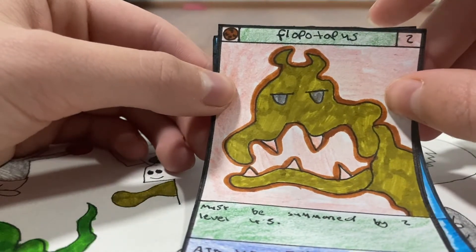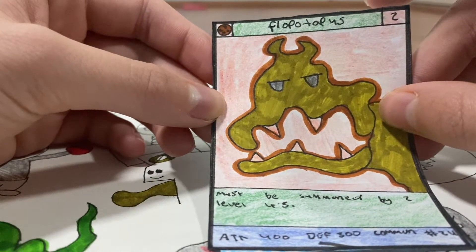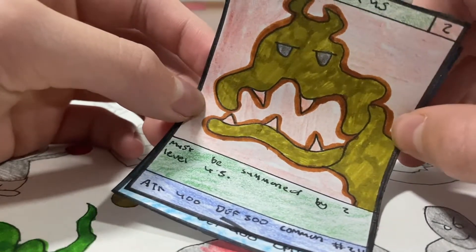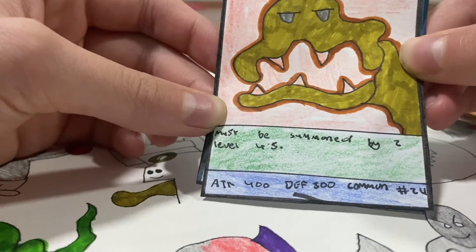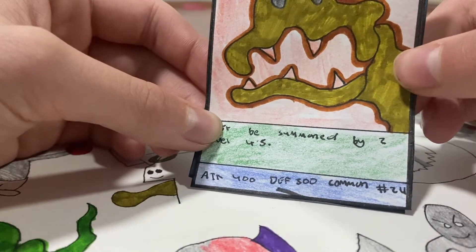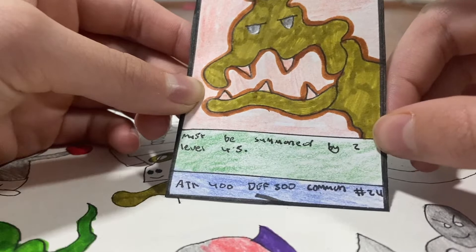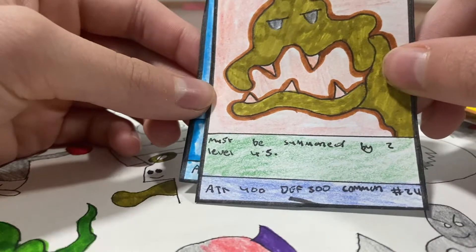Moving on, we have Floppa Topas — I didn't really think his name out properly. He's a Level 2 Rock type, kind of like a dragon-slash-dinosaur beast. He must be summoned by two Level 4s. His attack is 400 and defense is 300, which is pretty overpowered — great for just unleashing and killing one of your opponent's strongest beasts. He's a Common and the 24th card of Herobeast Set 3.